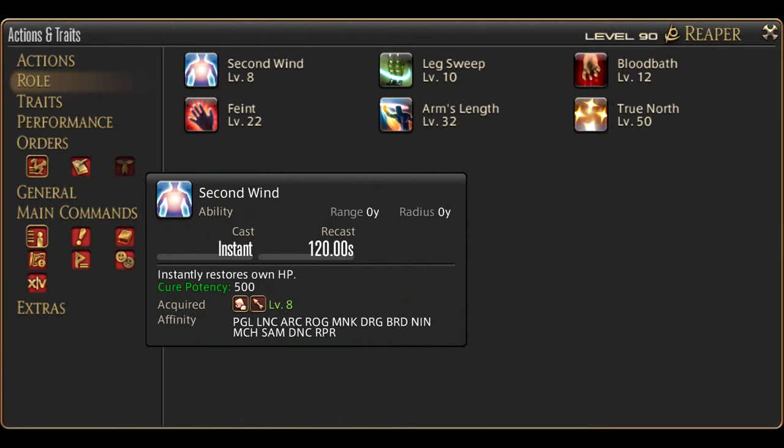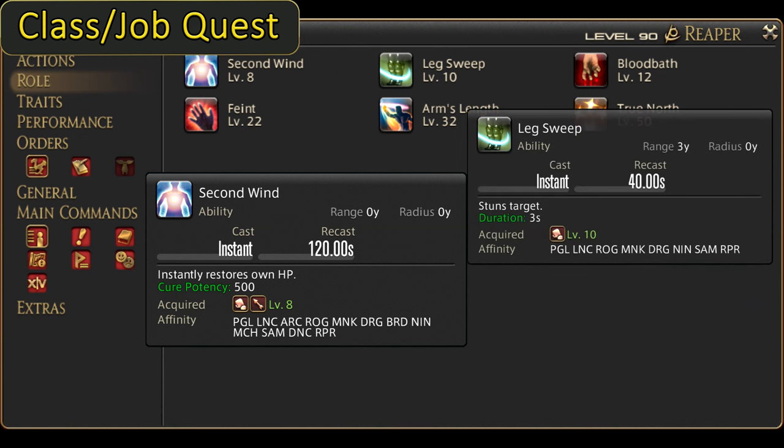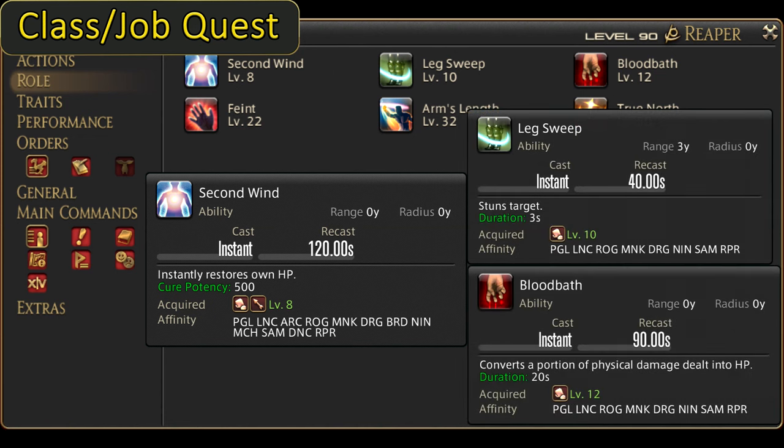Level 8 is the first of our role actions: Second Wind. Very nice survival and a skill I will not be going over here. All of your role actions are extremely important. Find room for them on your bars, and if you need a discussion on them, head to the description or the corner for a video on role actions. There is also Leg Sweep at level 10 and Bloodbath at level 12.